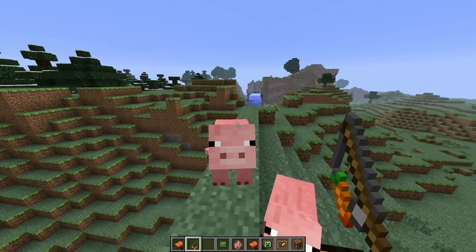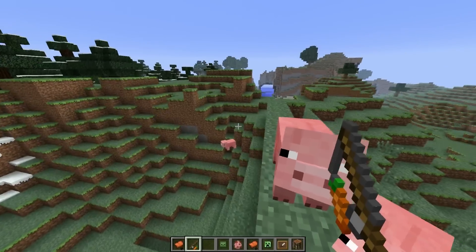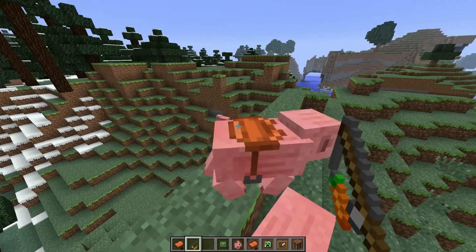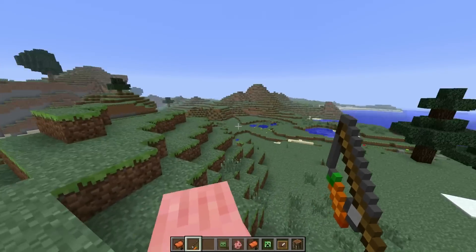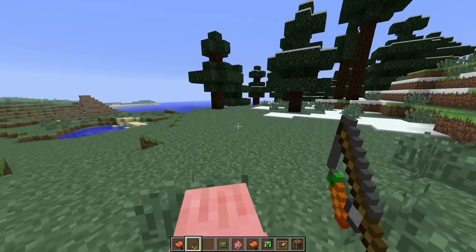Now, what can you use this for other than just tease the pigs quite a bit? You could use it for riding, of course. Let's first of all put a saddle on and then jump up. You can actually see — I can now control the pig. Wherever I want to go, that's where the pig is going.